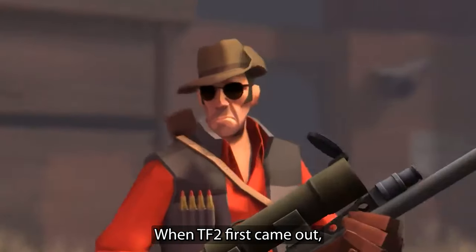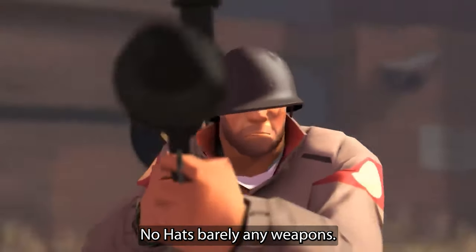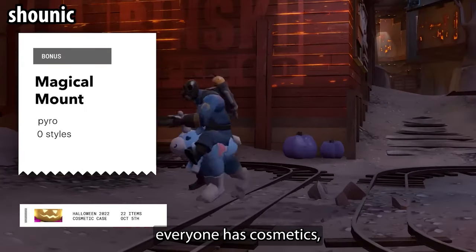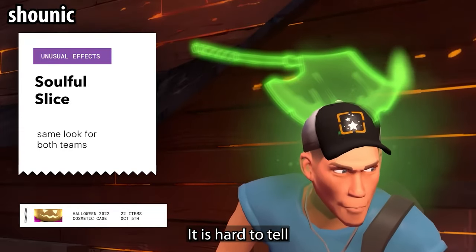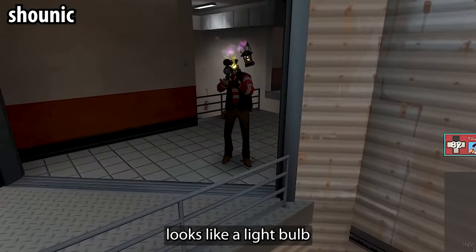When TF2 first came out, the game didn't really have much going on — no unusuals, no hats, barely any weapons. But when you play TF2 today, pretty much everyone has cosmetics, paints, and war paints. It is hard to tell who is who. Just look at this unusual effect — that sniper looks like a light bulb.